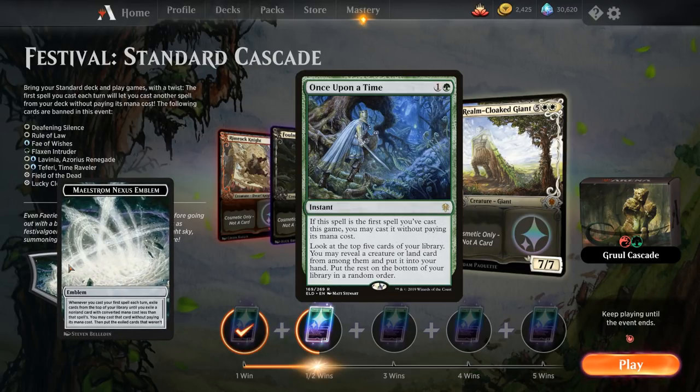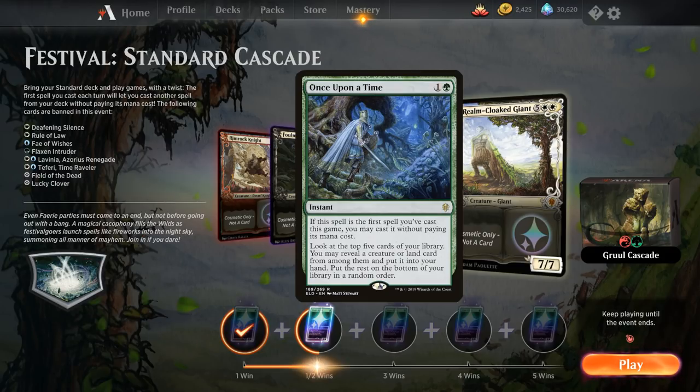Once Upon a Time in particular is pretty busted in this event because we get the Maelstrom Nexus emblem, which basically says whenever we cast a spell we get to cascade — we reveal cards from the top of our library until we reveal a non-land card with a lower converted mana cost and cast it for free. So if we start with Once Upon a Time in our opening hand we can cast it for free and hit a one-drop.